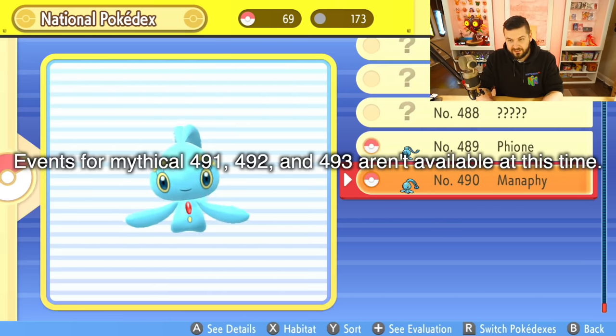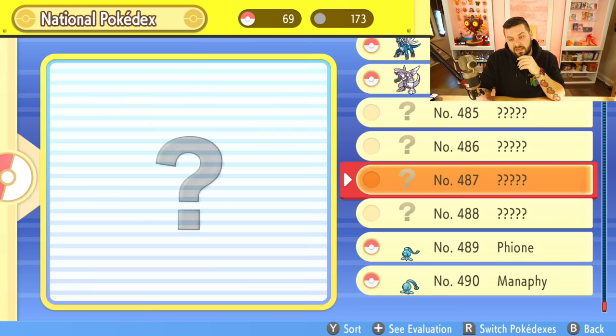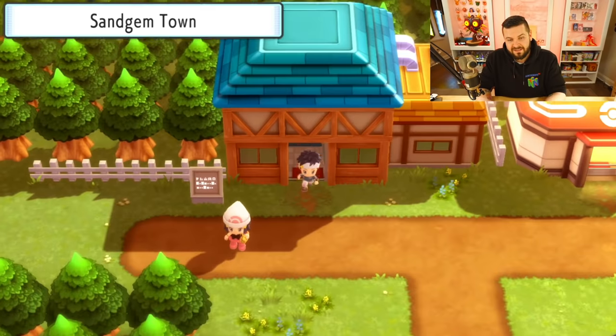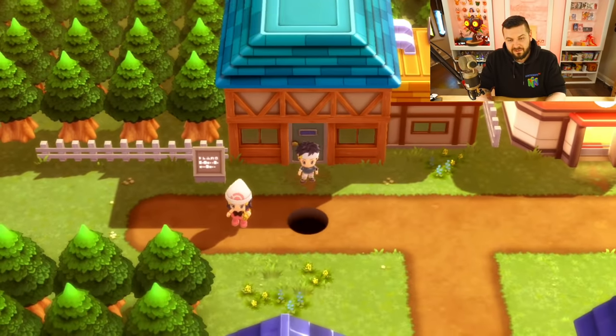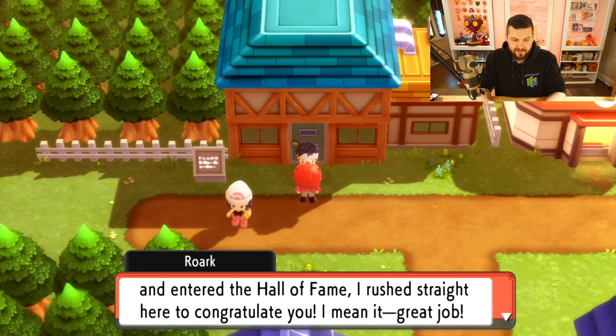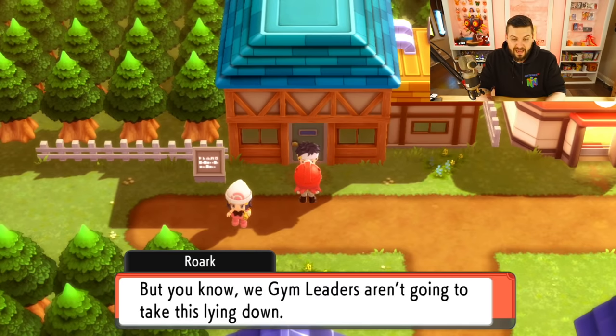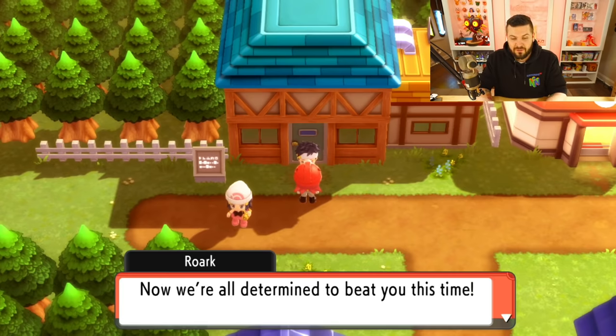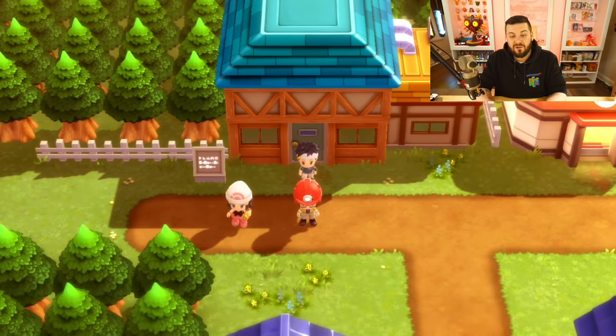Darkrai is coded in the game but currently there's no event to get him. Likewise with Shaymin — don't do the Shaymin glitch; we don't know the implications of it. It's going to be an event, and if it's not, I will cover the glitch. Also, you can now reface all of the gym leaders and they have some pretty spicy teams — all eight gym leaders are now determined to beat you!